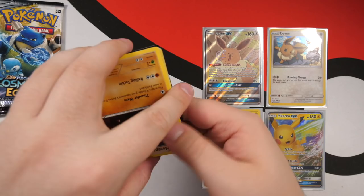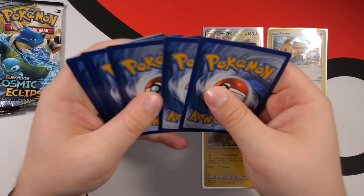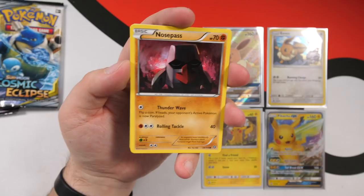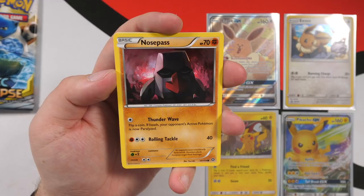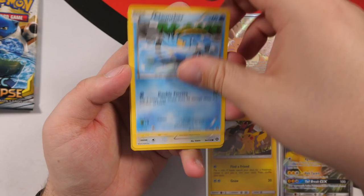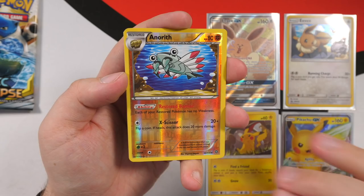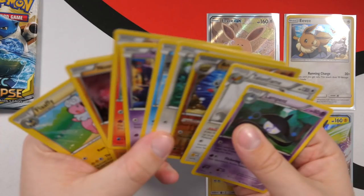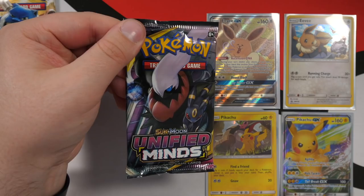Let's open the Steam Siege first. I'm not even sure what you can pull in this set — we still could get a secret rare. I have no idea on the order of this set; the XY sets do things a little differently than the Sun and Moon sets in terms of where they place the card. We have a Nosepass, Chimchar, Fletchling, a reverse holo Aerodactyl, and the rare is a Talonflame.